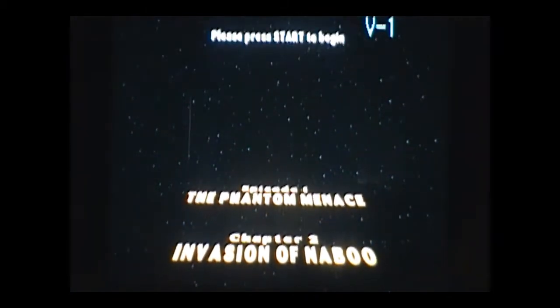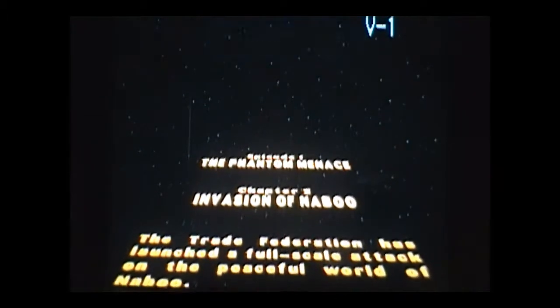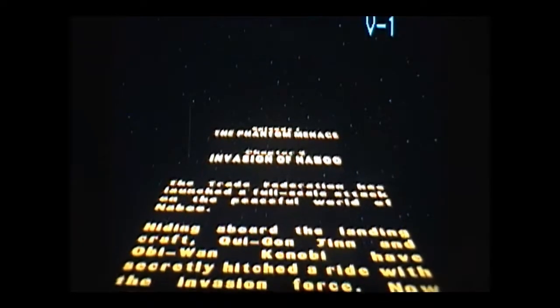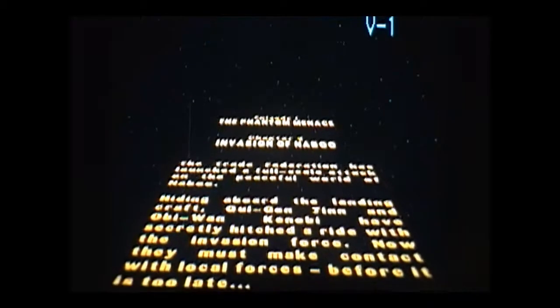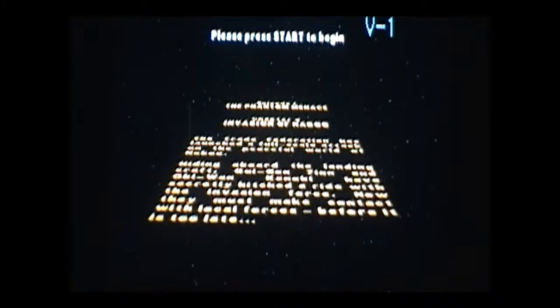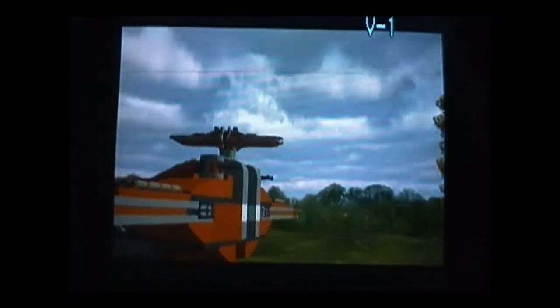Let me just catch you up on your Star Wars trivia. Naboo is a planet of mostly forest. We'll just watch this as I talk about it. They do have a couple cities — an underwater city and an above-ground city. That's where most of the civilization is. Of course, you have the Gungans, who are on your team. What the droids are doing is invading to get Naboo on their side, or the Confederacy, whatever you want to call them. The negotiations did not work last time, so we're going to try this again.